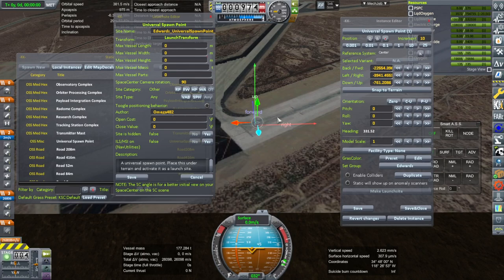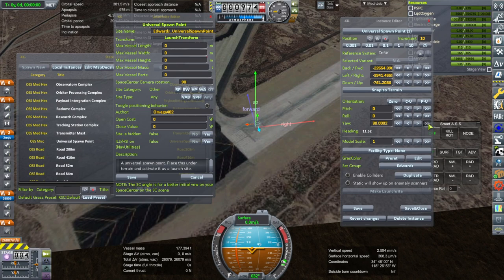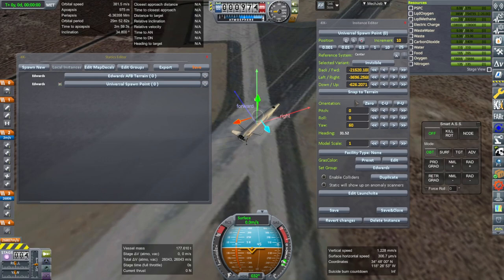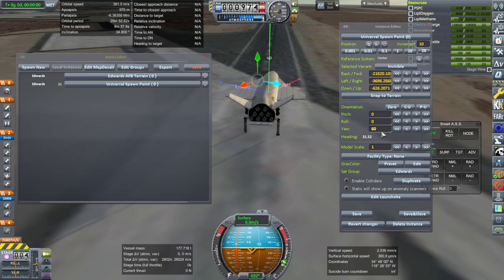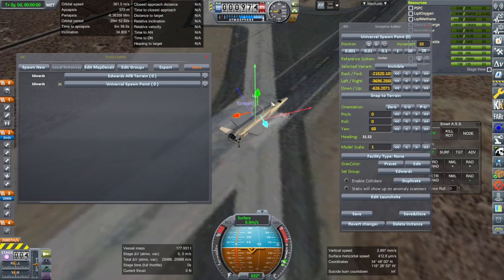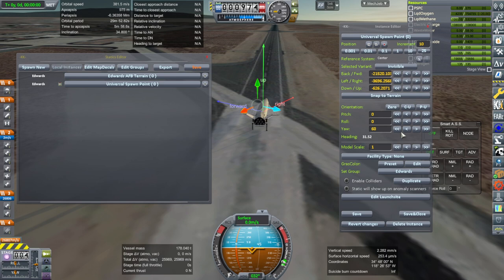Note the forward and right markers — you might have to rotate this. Looking at the one I already set up: yaw 60. As long as the heading is right, I guess. Sometimes I don't remember how I do these things. Because forward is indicating there, but clearly when we spawn, the plane spawned in the right direction. You might have to tweak the yaw to test what works.